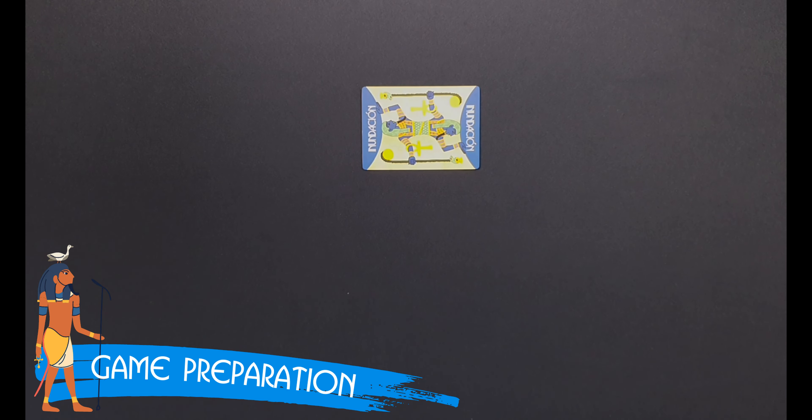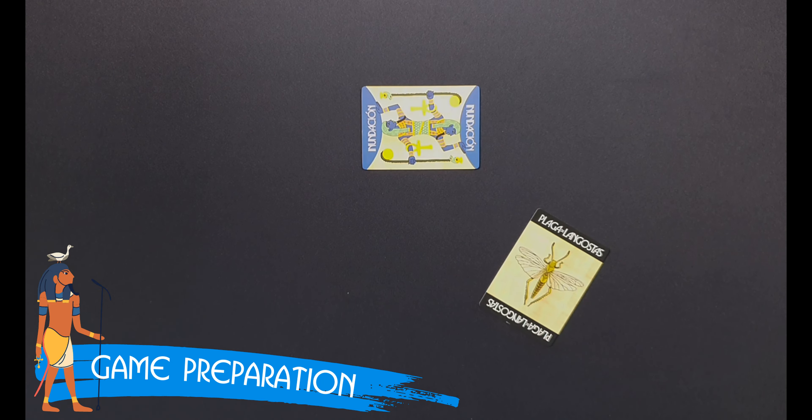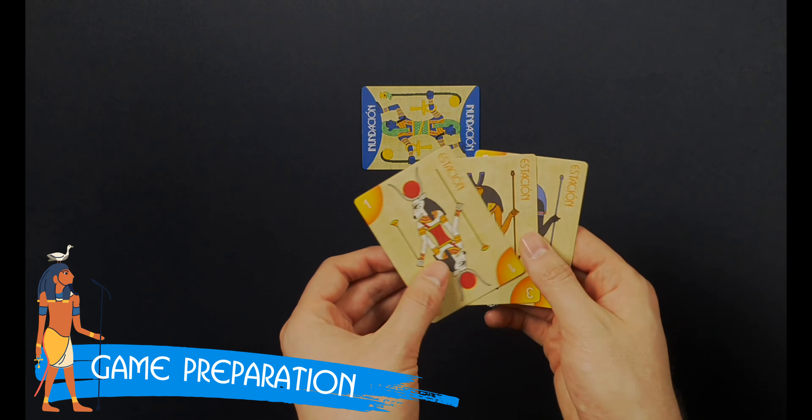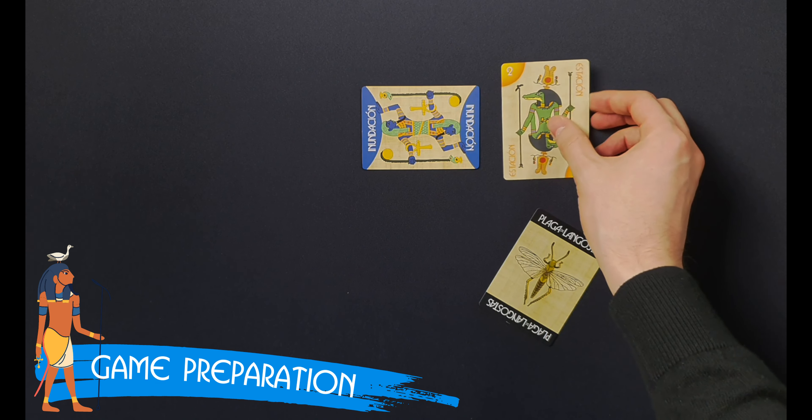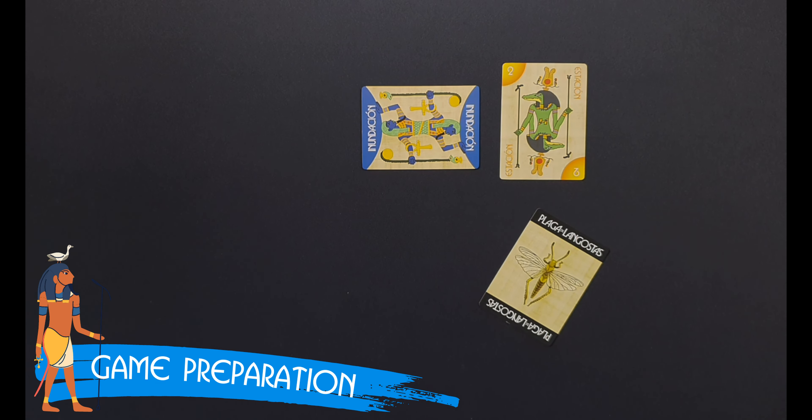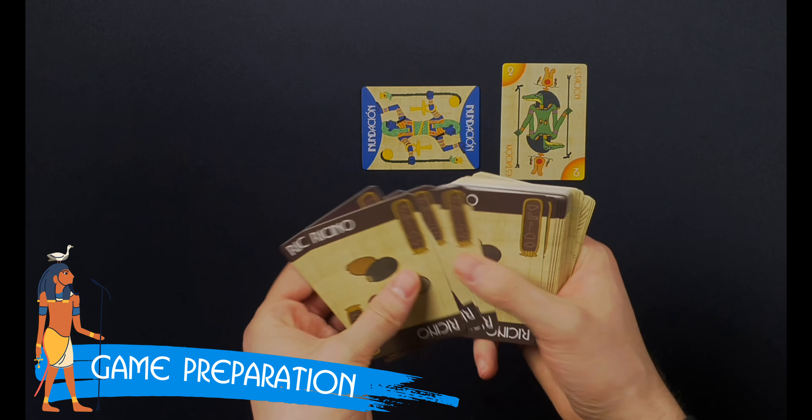First, place the flat card face-up in the middle of the table and set the plague of locusts card aside. Then, arrange the season cards from lowest to highest until you reach the number of players of the game. Remove any cards that exceed that number. Depending on the number of players, one or more crops should be removed from the game.